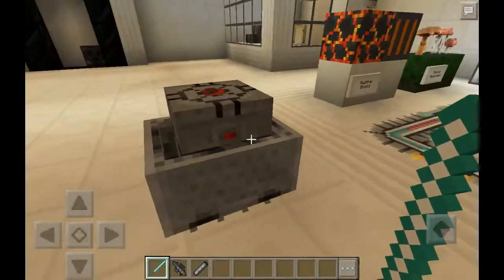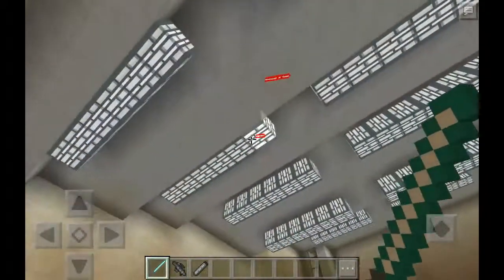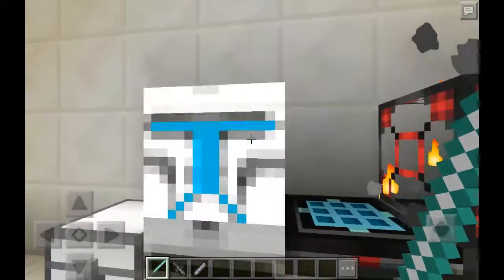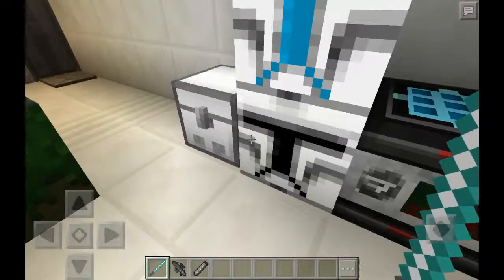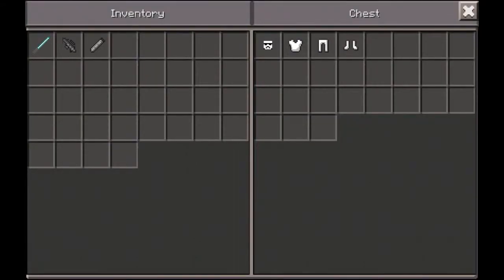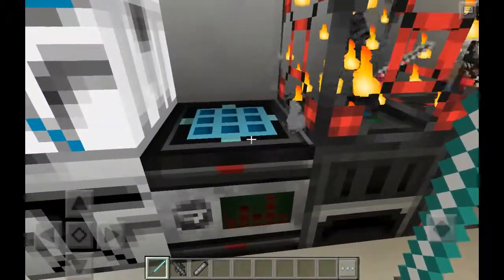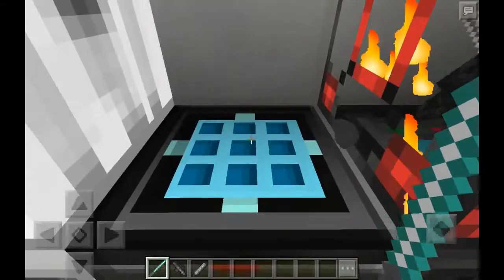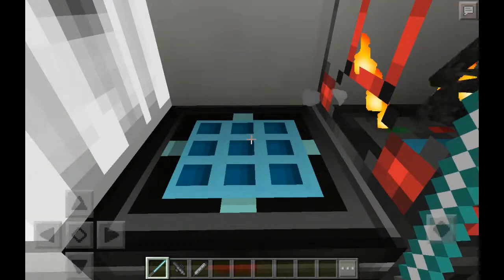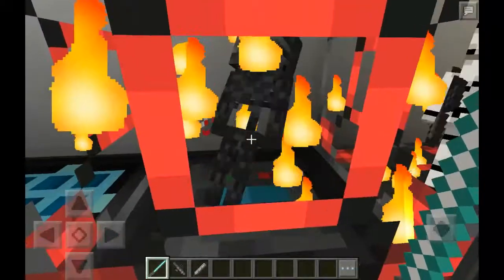This is a minecart with TNT. I didn't want to get too close in case it ignites. This jack-o-lantern looks like Captain Rex from The Clone Wars. Over here is our stormtrooper armor — we're going to try that on later. Here is a crafting table and it looks so awesome, like a holo crafting table.